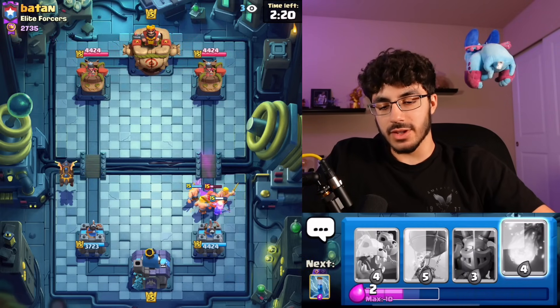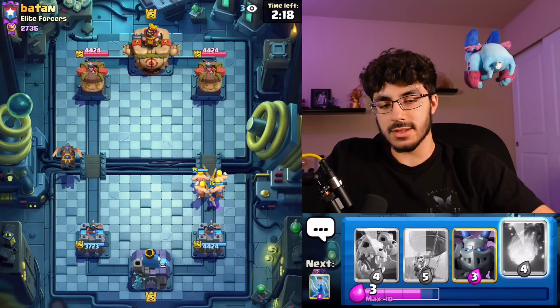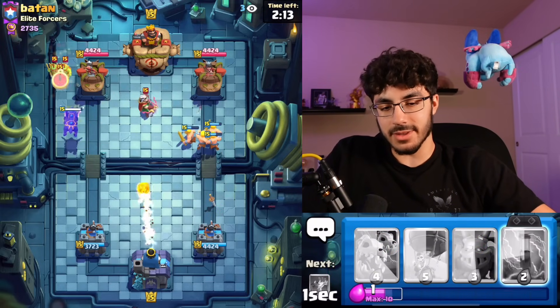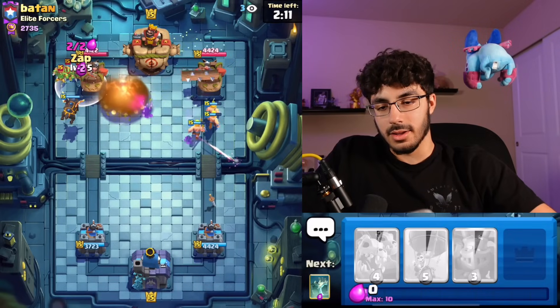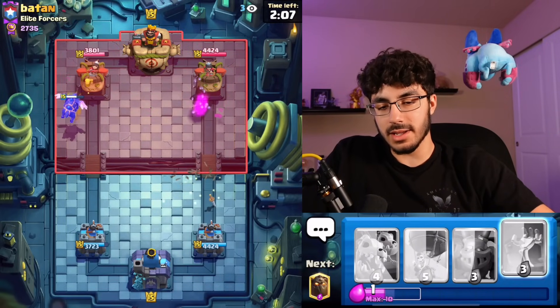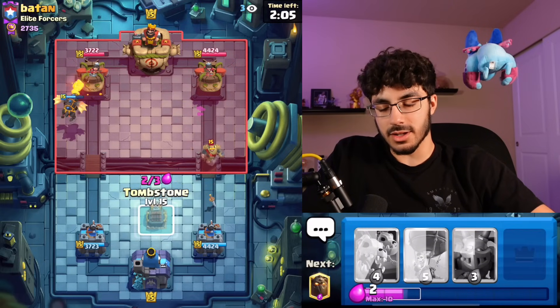Usually I just take it slow and nice and easy. I'll Fireball the Magic Archer pretty much every time, just Zap the Spear Goblins, and then he's gonna have to respond to these Barbs so he won't be able to pressure us immediately. He is gonna out-cycle us which is kind of annoying.